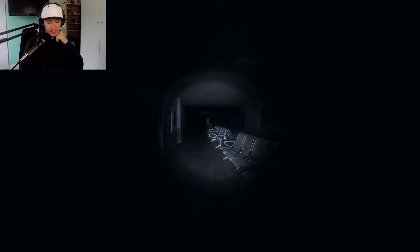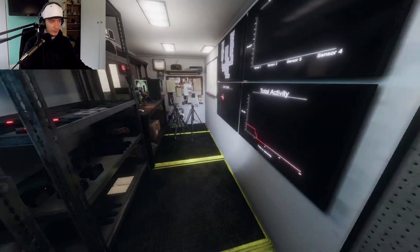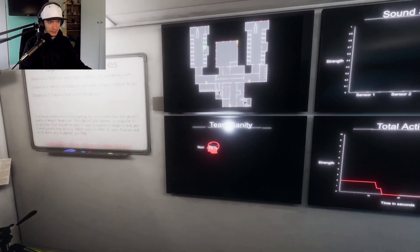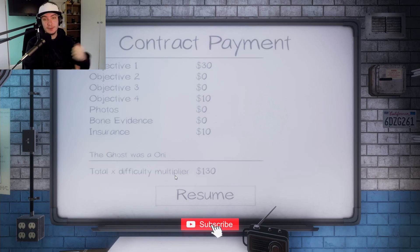Let's head back and call it a day. Let's see if it was an Oni — it better be an Oni. Yeah, it was an Oni! Process of elimination. That'll do it for this video about the Prison map. If you enjoyed it, subscribe, hit the like button, comment down below what you'd like to see next, and I'll see you guys in the next video. Peace.